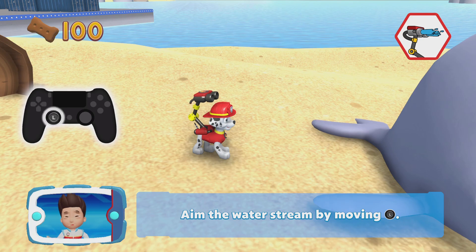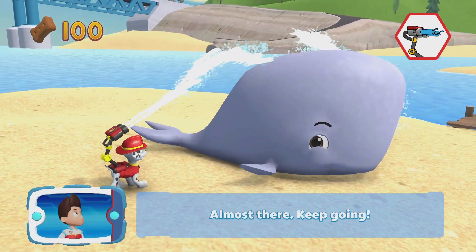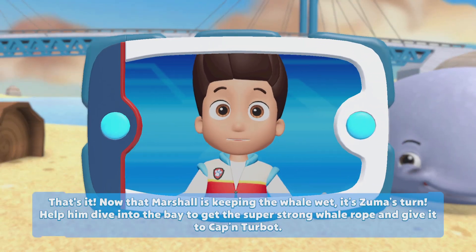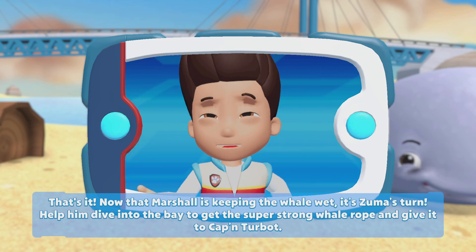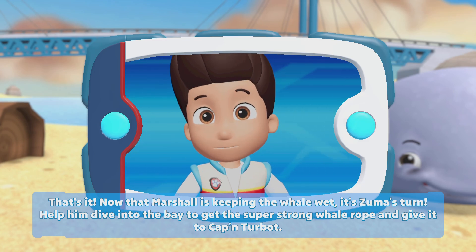Aim the water frame by moving the left stick. Almost there — keep going! That's it! Now that Marshall is keeping the whale wet, it's Zuma's turn. Help him dive into the bay to get the super-strong whale rope and give it to Counting Turbot.